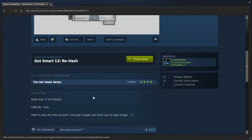Build time: 5 to 10 minutes, difficulty: easy. Want to play the hard version? Just play it again and don't use the light bridge. It's multiple solutions!